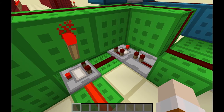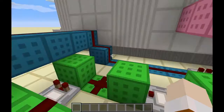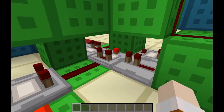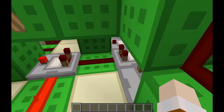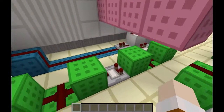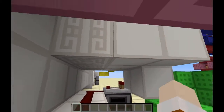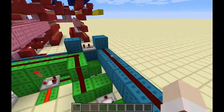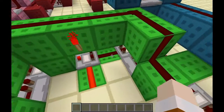Basically what this does is it stores a certain signal strength. So say button 5 is pressed, then the signal strength of 5 will be stored in this set of comparators over here. Now I know it looks like a pulse extender, but trust me, it's not. Now we have the cyan circuit. What this cyan circuit does is basically when any one of these buttons is pressed, it sends out a redstone output into this two-tick monostable circuit.